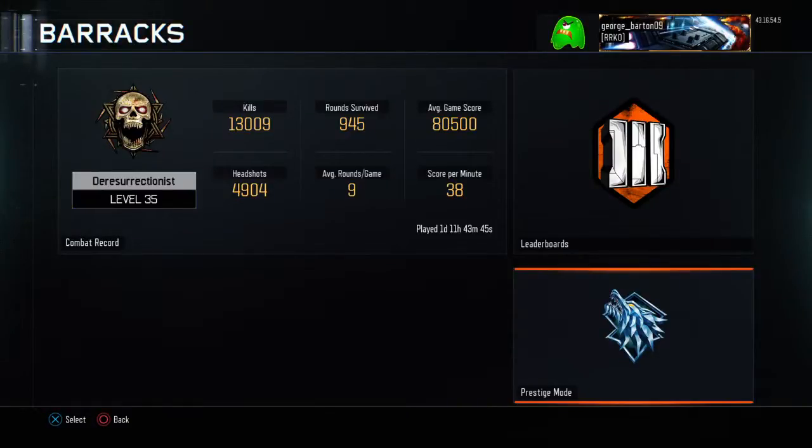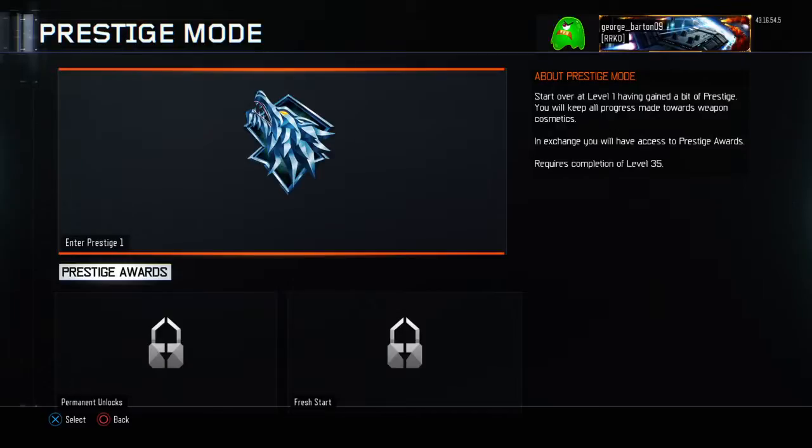It's that time — time to prestige to the first prestige on Black Ops 3 Zombies. This is what happens for all you people out there that think you're going to lose your mega gums and bubble gums. When you prestige, it says start over at level 1.